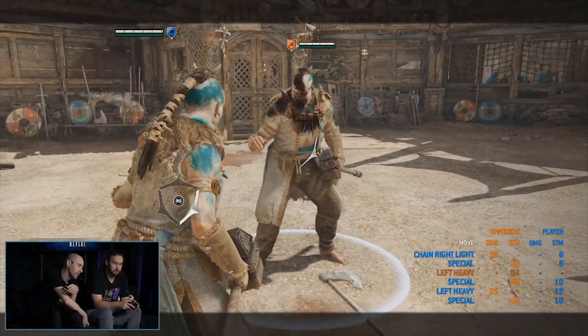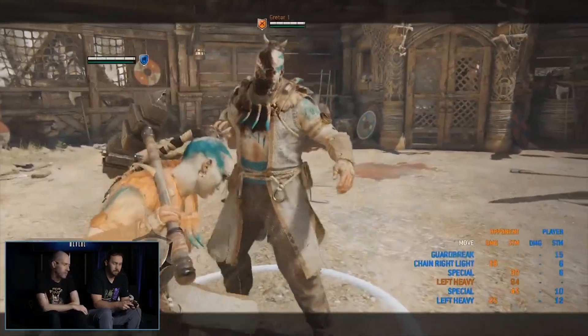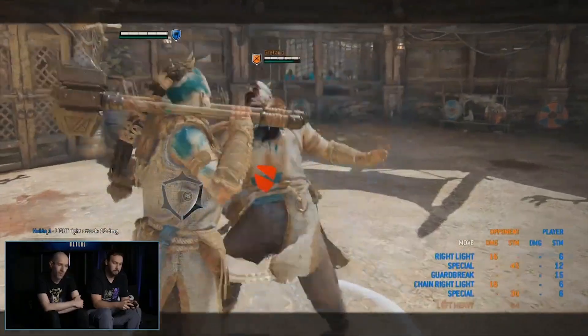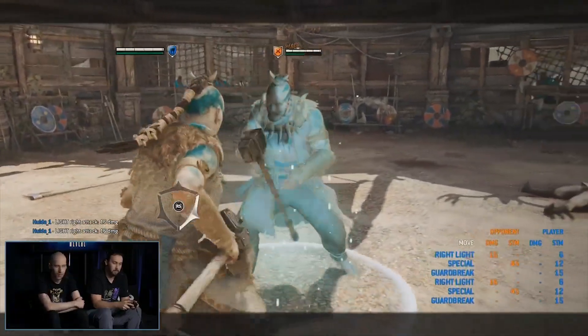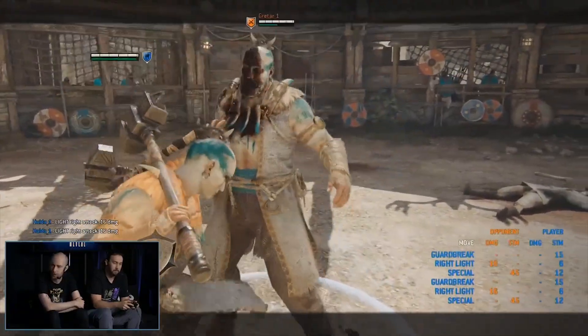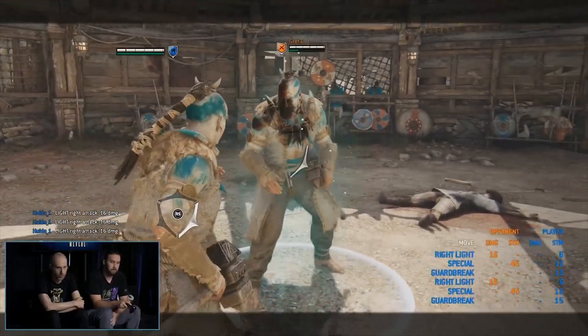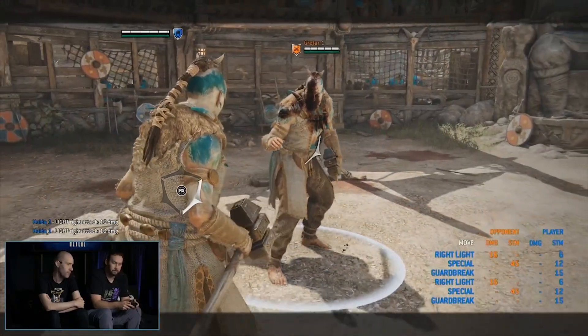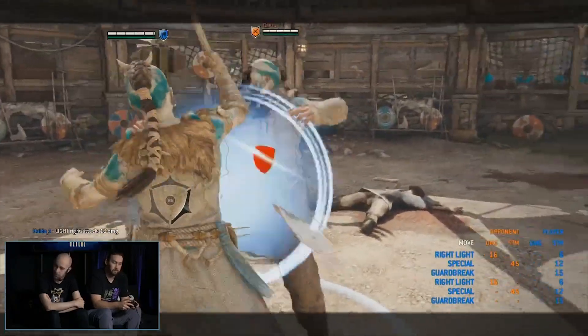And then finally we've got a guard break — Yotan's Gift. So there, you're pressing the light attack button, you get a free melee which flows into your free light finisher. Or you could have also done light for the melee attack followed by a throw.